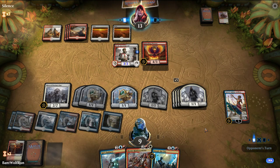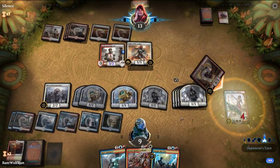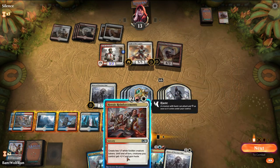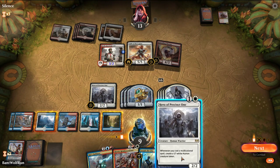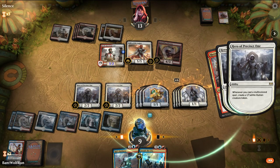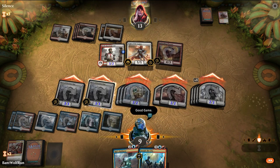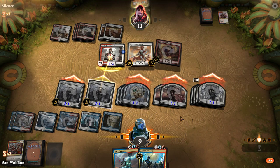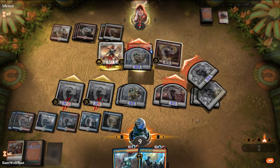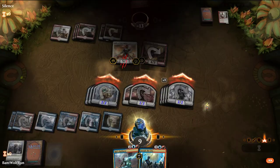They'll get rid of Saheeli here but we just have Heroic Reinforcements next turn. Don't think that's enough though. 'Innovation knows no bounds. I will return.' We'll play another Hero. Heroic Reinforcements. They block there, they block there — that's more than enough damage. Sweet, this deck is awesome.